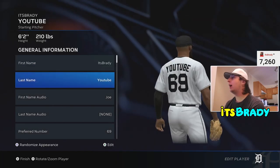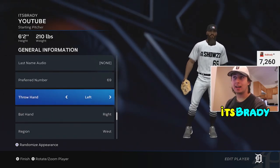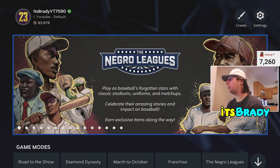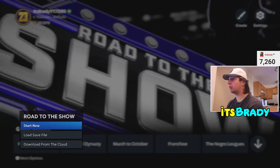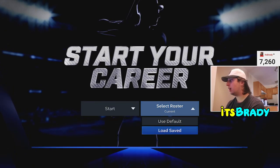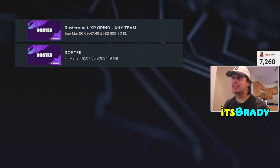To make him left-handed, back out of that screen and go to General Info, then go to Throw Hand and select Left. That's how you get the left-handed submarine guy. Whenever you're creating and grinding your ball player, just press Road to the Show. If you already have a file, start a new one — it's not that hard to do.